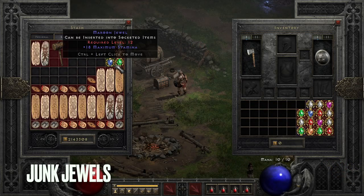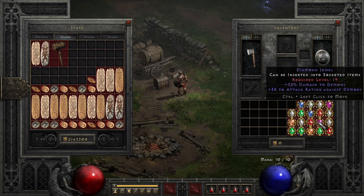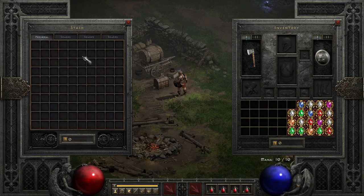This is my junk jewel mule — anytime I farm with my sorceress I put jewels into the shared stash and then transfer them over. I actually just traded all 140 of these recently to someone doing craft amulet crafting with perfect amethyst and Ral/Ort runes, and I got maybe two to three forum gold worth of value.